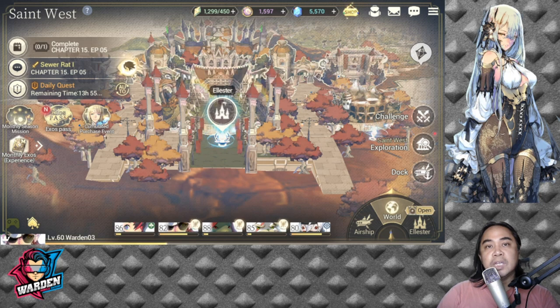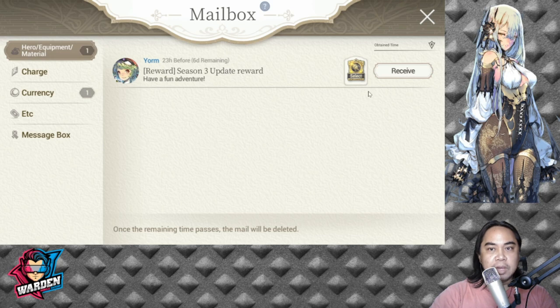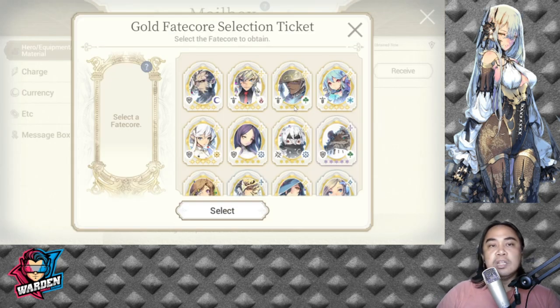Hey everyone, welcome back for more Exos content. Today's video we're going to discuss what or who you're going to summon for if you have a gold fate core ticket. Right now all of us have one. Some of you guys probably spent it already, but for those who have not summoned from their gold fate core selection ticket, I'm going to tell you a few tips before you summon for a hero. I'm going to go to my inbox — I still have mine.